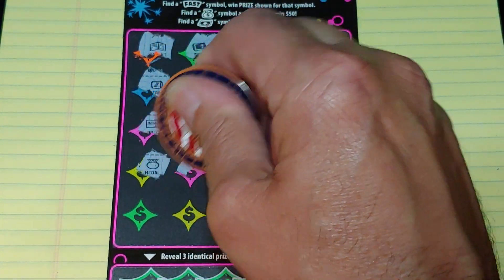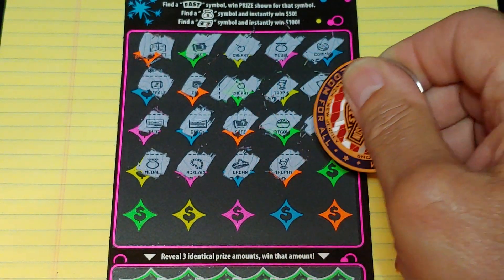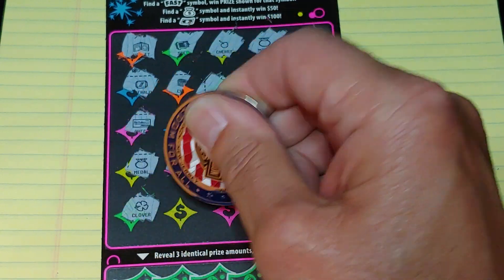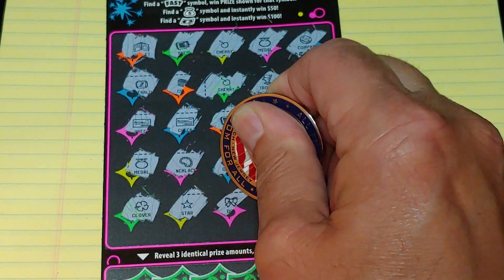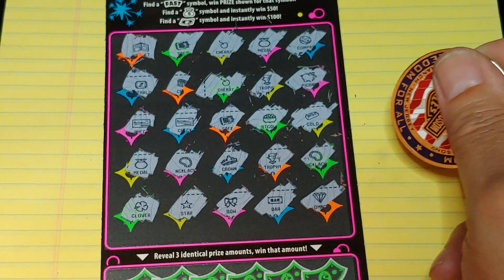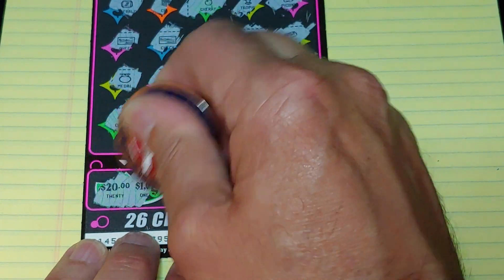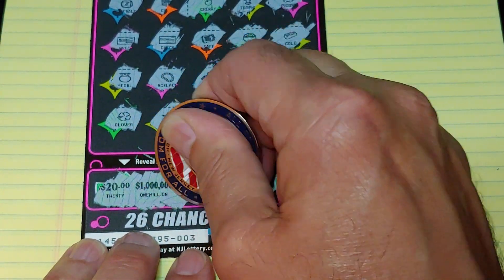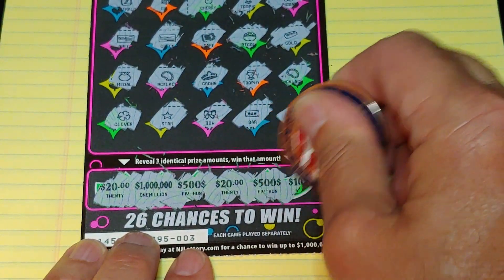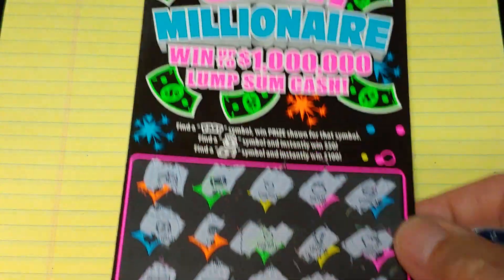Last two rows: a medal, a necklace, a crown, a trophy, another necklace. Last row: a clover, a star, a bow, a bar, and a diamond. All right, nothing up top or down at the bottom. Three like amounts: twenty, one million, five hundred, twenty, five hundred, and ten thousand. Nothing on the Instant Cash Millionaire.